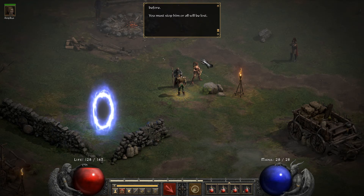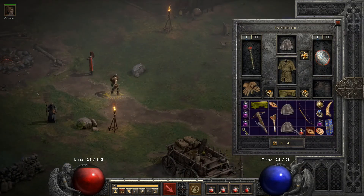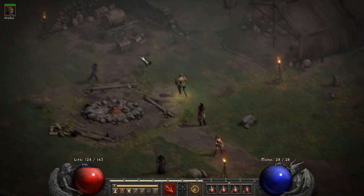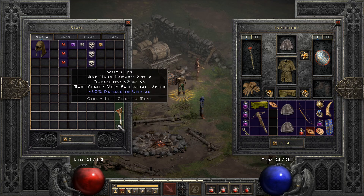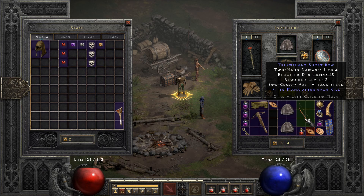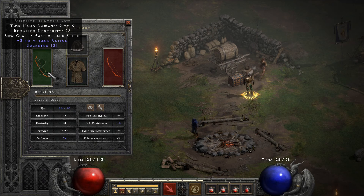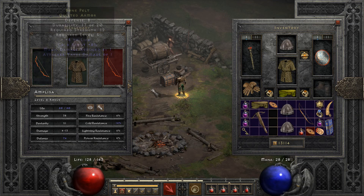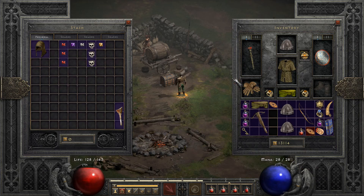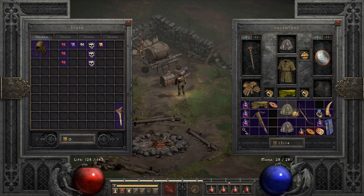Save the world, got it. Let's quickly dump some stuff in the chest. Probably not going to get a new helmet for a while. A mana item means nothing to us for attack rating - I'll just sell those two.